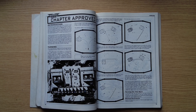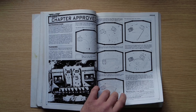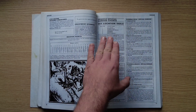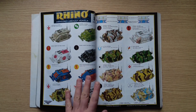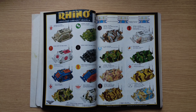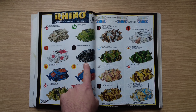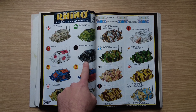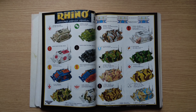Revised vehicle rules toughen vehicles up and give them more weapon options, with more detailed damage charts and hit locations. There's a great page of painted Rhinos — Guard Rhinos, Space Marine Rhinos, medic Rhinos, and a black chaplain Rhino. Some are camouflaged, some in chapter colours.